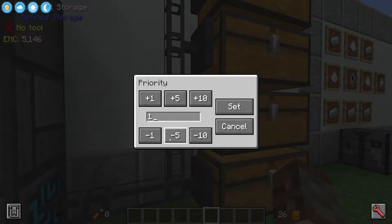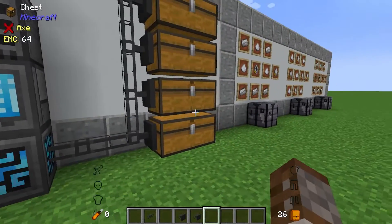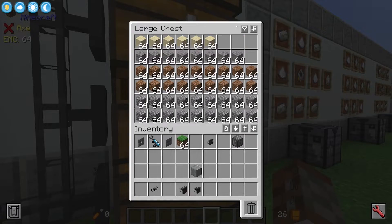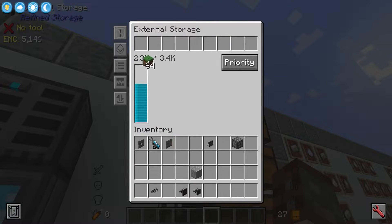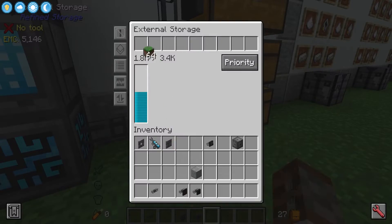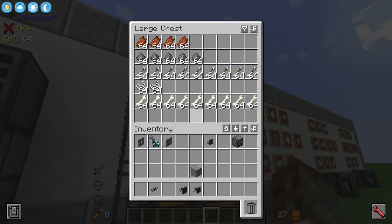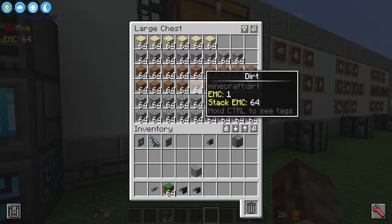However, you would probably want to filter these a little bit better — the same as disk drives, the higher the priority the more that chest will be filled up first. What we're probably going to want to do is set blacklists and whitelists. We want to whitelist our grass blocks to go into this chest, meaning only grass blocks can now go into it. At the same time we're going to blacklist grass in all the other chests so that grass blocks don't go into the rest of them. Now when we place a grass block it's not going into the other chests — it's only whitelisted to go into this one.